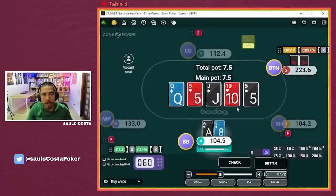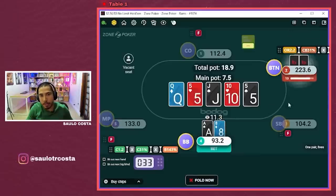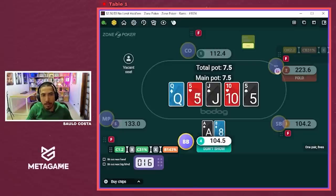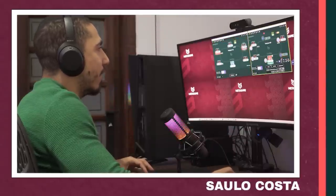On the left, my opponent tank-checked on this ten turn. I'm going to go ahead and over-bluff the river here. This is a massively over-folded spot by population, particularly on these run-outs where they're checking a pretty capped range and we have an uncapped range. I get here with king-nine, eight-nine, five-x — it's going to be super over-folded and you should turn any unreasonable hand into a bluff there.